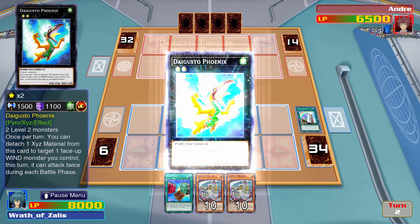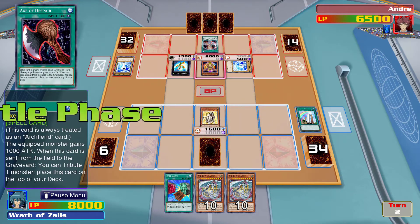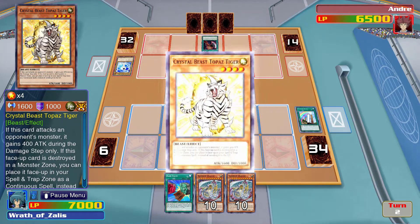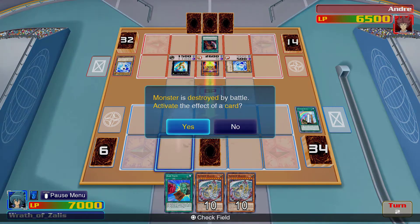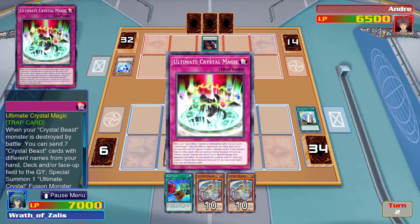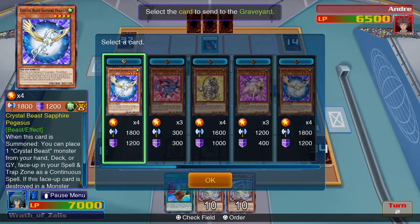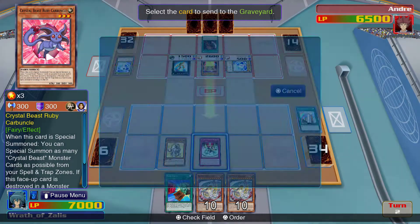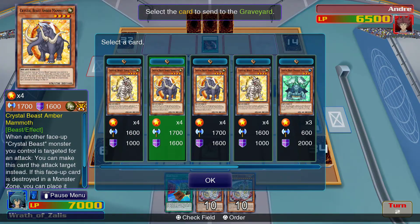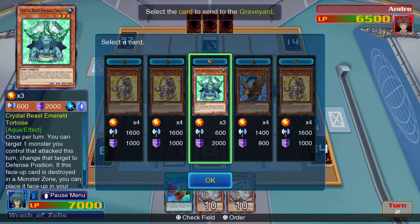I don't like whatever you're trying to do, please stop. Ultimate Crystal Magic. Pegasus, Carbuncle, Amethyst — Mammoth. I like how I keep going back and forth between saying the gem name and the animal name.